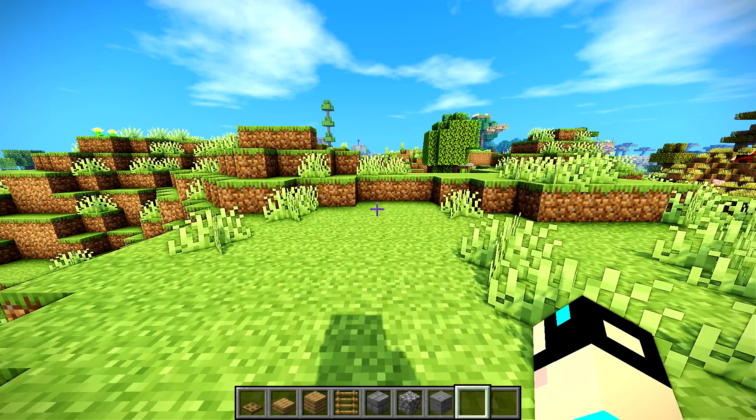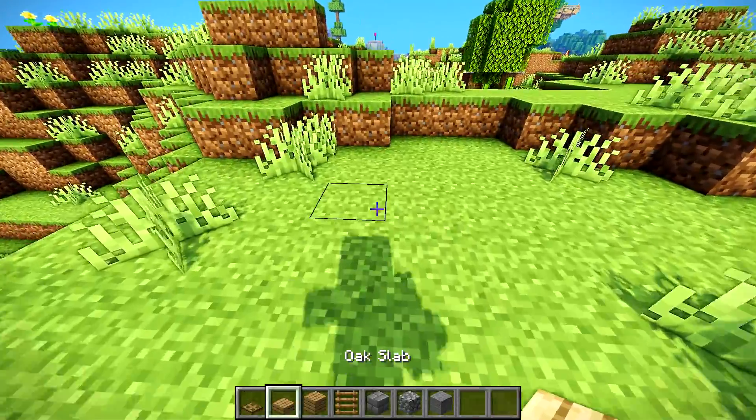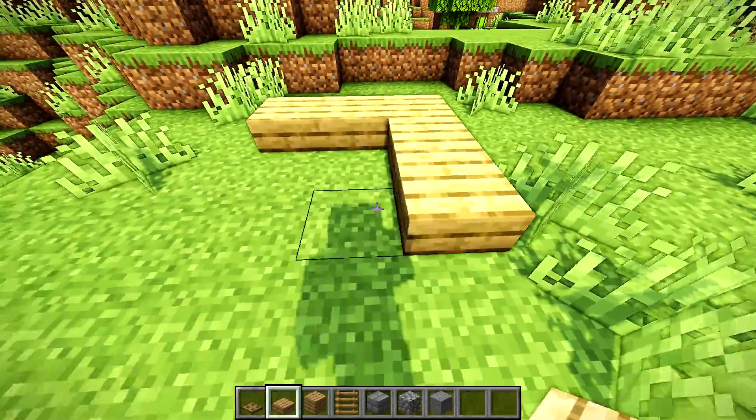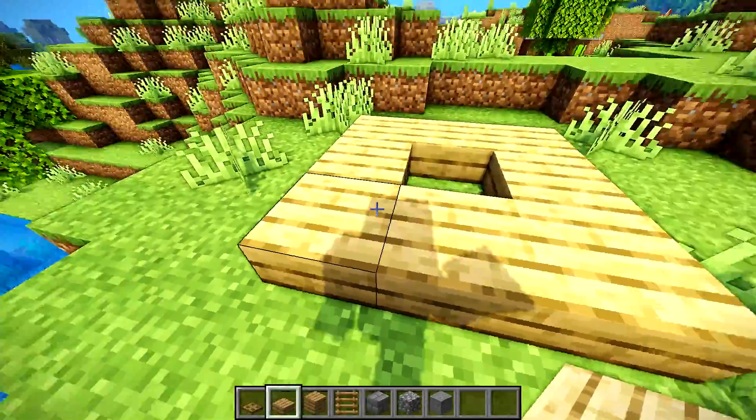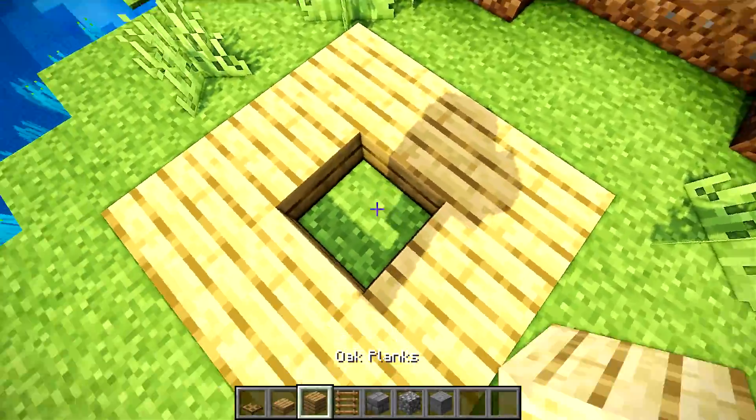Alright, so for your Bunker Survival House, you're going to need to find the materials found on my hotbar below. You're going to start off - it's a real simple build. You're just going to make a circle of slabs, just like this. Actually, that's not a circle - that's totally a square, but you're going to make a square of slabs.